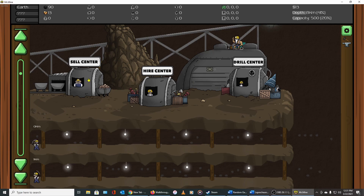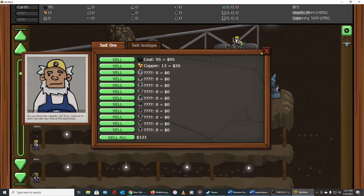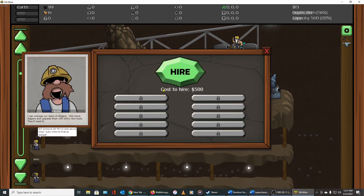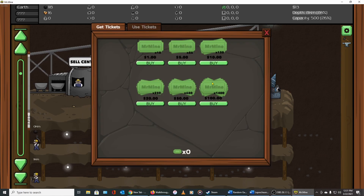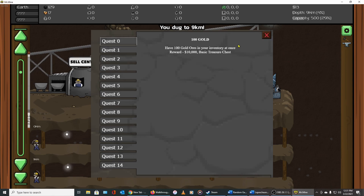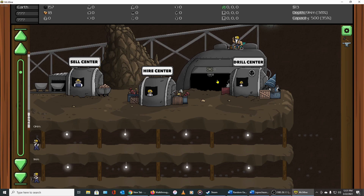Up at the top you have the Sell Center where you sell stuff for cash, the Hire Center where for $500 you can hire another worker, and the Drill Center where you buy upgrades. You can also spend money on tickets to do various things faster — I'm not buying tickets but you can. There's also an in-game quest list which is different from the Steam achievement list; if you're an achievement hunter, pay attention to the Steam list.